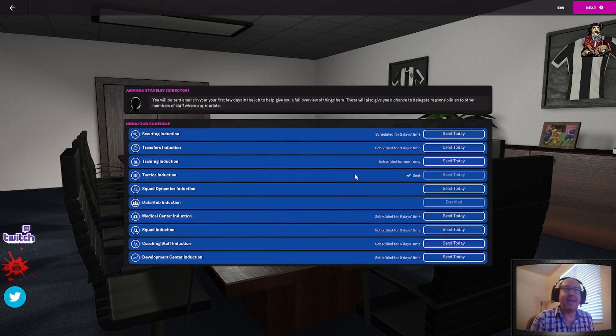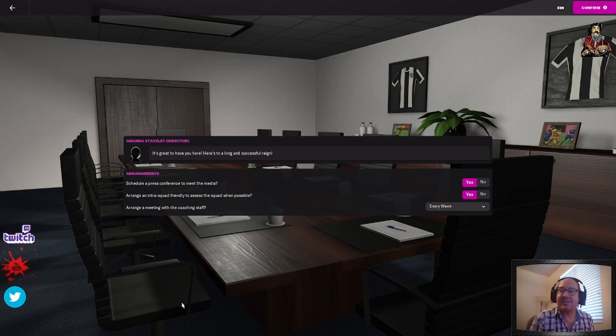So you go next. If it's your first playthrough, click Send Today on all of those. Take the time to go through the tutorials so that you know what is going on, what menu does what, how to find certain things — because it's pretty overwhelming for a spreadsheet management game. You want to schedule a press conference, inter-squad friendly — yes. Arrange a meeting with the coaching staff — this is up to your preference. I'd say never do it every week, every two weeks or every month depending on how proactive you are. For this one, we're going to set every month.